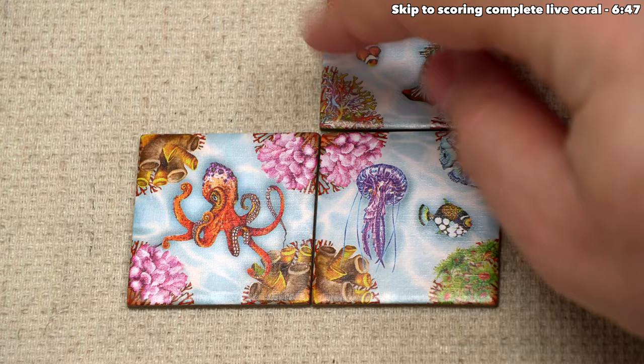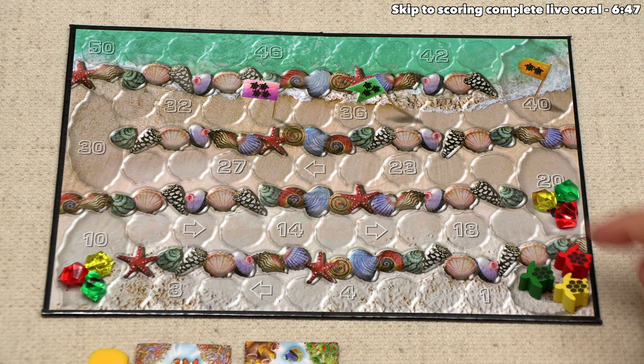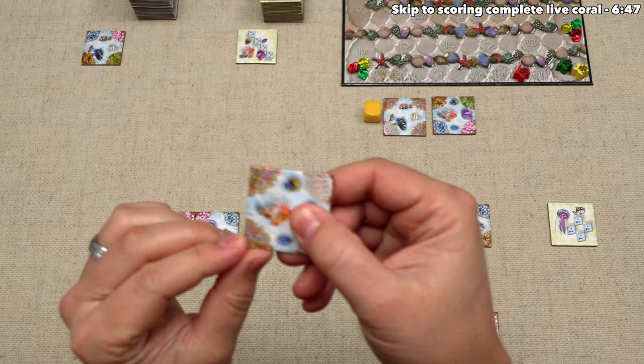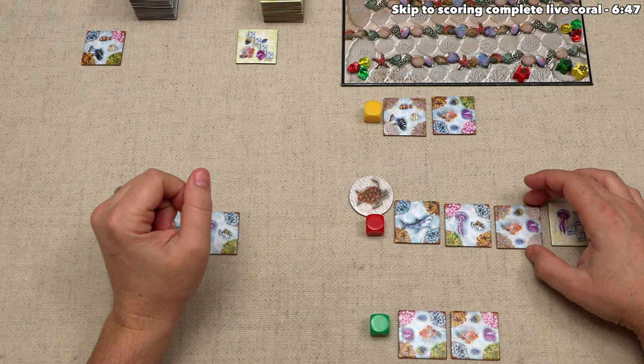Wild joker corners do not score a point when placed next to dead coral, but they do score a point when placed next to live coral. By placing this tile, we gain two points, tracked with these little turtle point tokens. That's three actions done; for our final action, let's take this tile — it has a couple of joker sides and two dead coral sides, which should give us some opportunities to score points. We've finished all of our actions, so play moves clockwise to the green player.